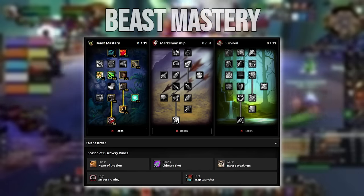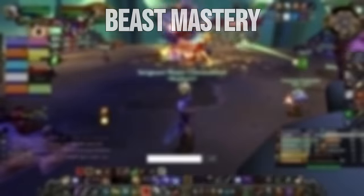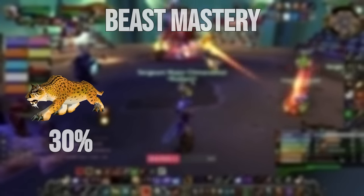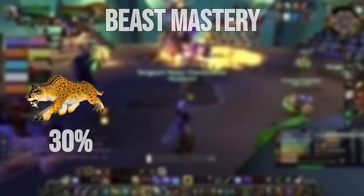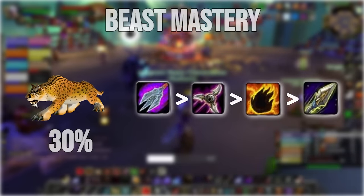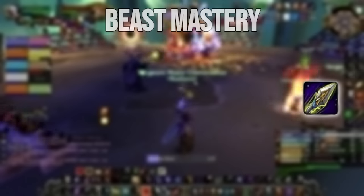Our waist rune is Exposed Weakness. On legs, we run Sniper Training, and on feet, we run Trap Launcher. With this build, your pet will be responsible for approximately 30% of your damage, and your globals will be filled with prioritizing Chimera Shot, then Multishot, then Immolation Trap, and then Arcane Shot. We're back to using Arcane Shot, and we'll talk a little bit more about why later in the video.